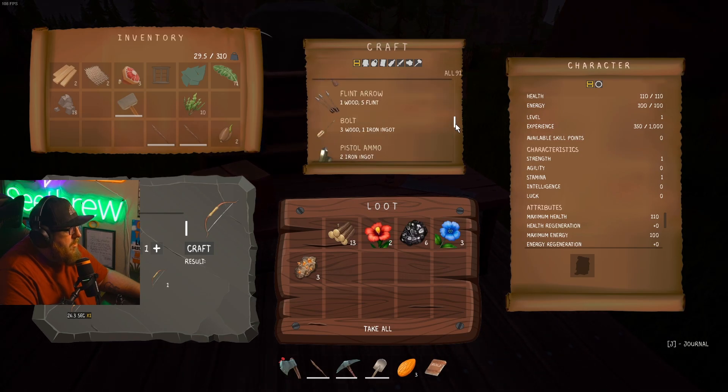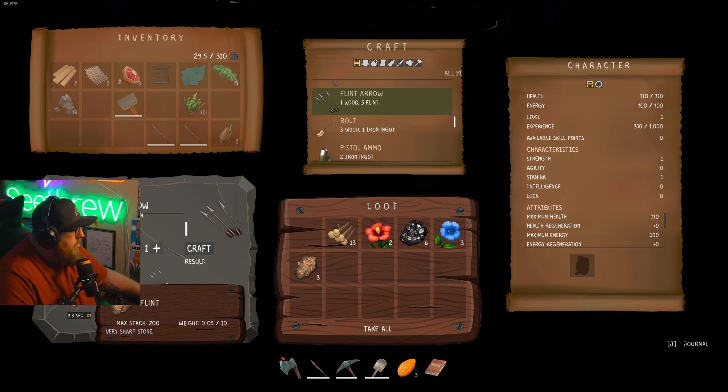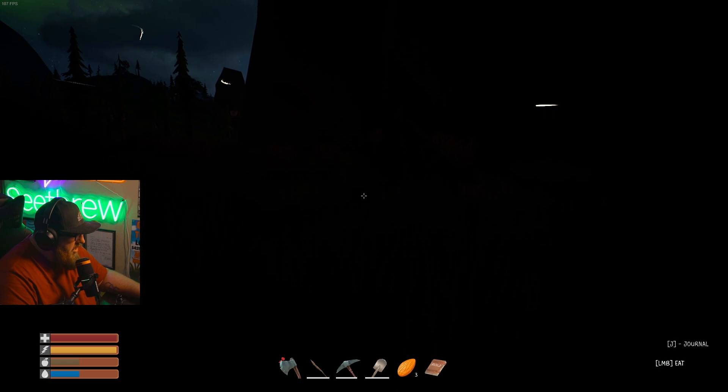Now what about arrows? Do I need arrows? Yep — flint arrows. How many can I make? I've only got three flint. Wait, does that say it requires 15 flint? Wow — one wood and five flint to make five arrows. Holy crap, it got dark! I was in that menu for like half a second.